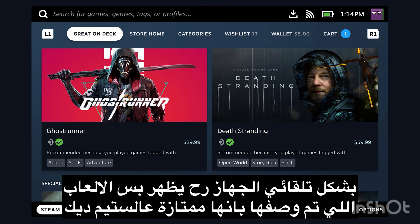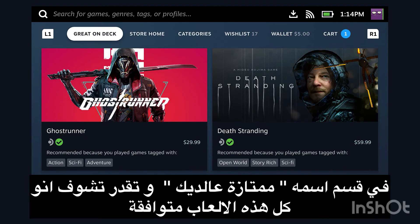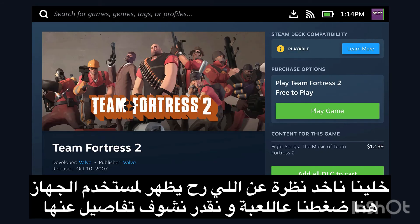The default view of the Steam store on Deck will only show games that are designated as verified. There is a section called 'Great on Deck' in this mock-up, and you can see those are games that are verified. However, the global Steam store that includes all of the games is just one tab over and will include games with every compatibility rating. Let's take a closer look at what a Steam Deck customer will see when they are shopping for games on the Steam store on Deck.